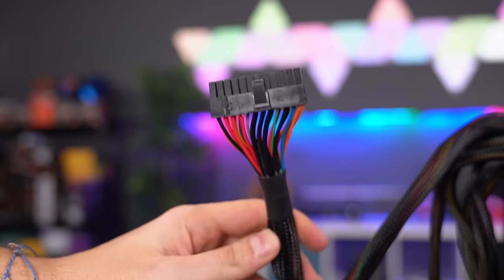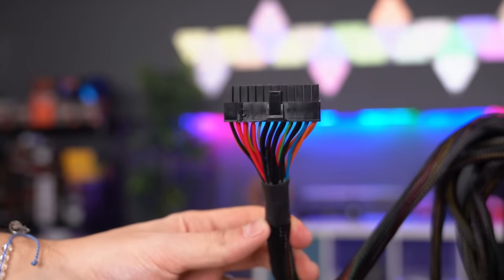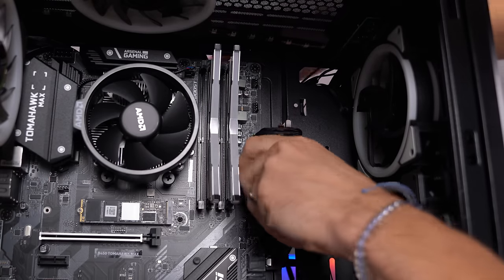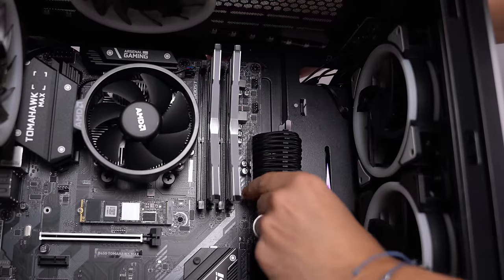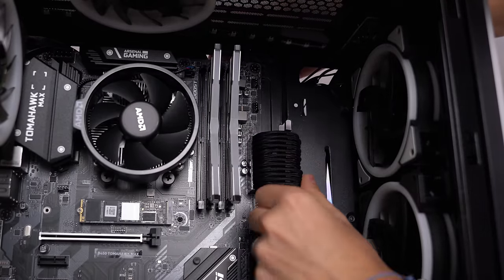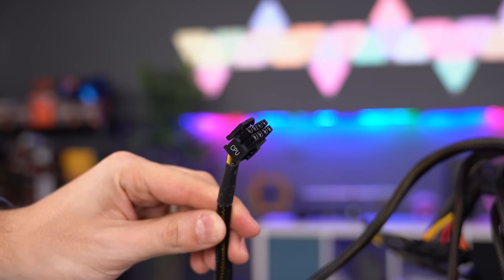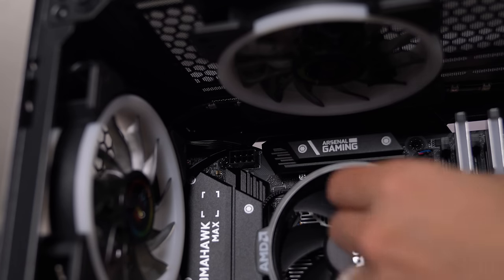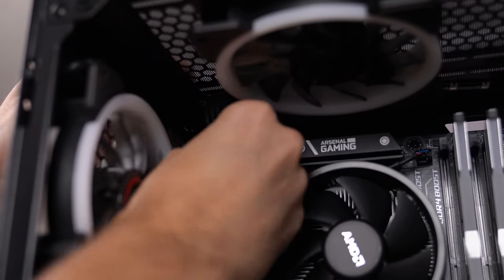Now let's plug the cables into the motherboard. We're going to start off with the 24-pin cable — route it behind the case and plug it into the 24-pin socket right on the motherboard. It's very important to make sure that the cable is fully seated. If it's not, your PC won't turn on. Next cable is to power the CPU socket, and this one plugs into the 8-pin socket on the top left of your motherboard. Some lower-end motherboards only have a 4-pin socket — in that case, just plug in the 4-pin cable instead.